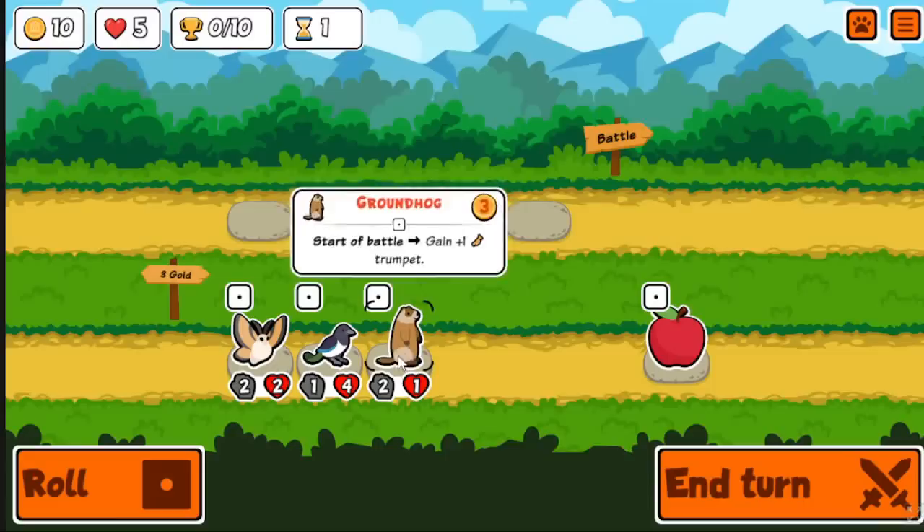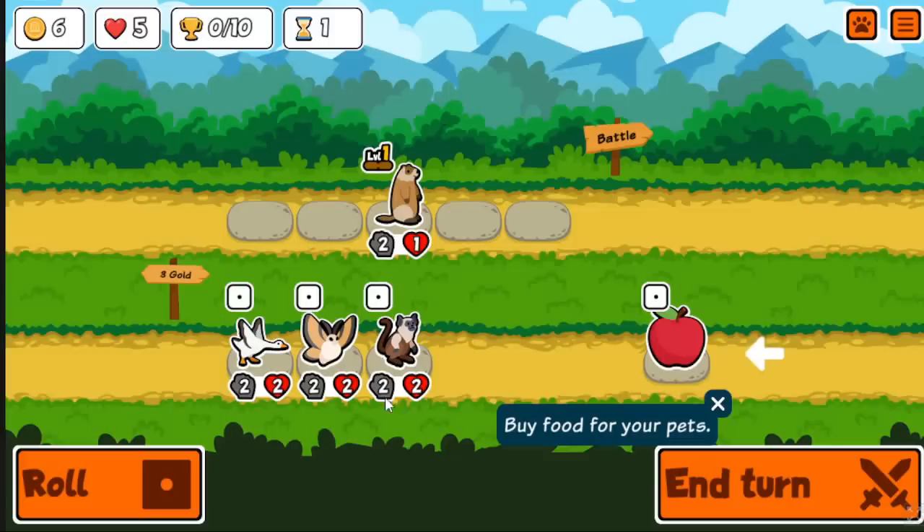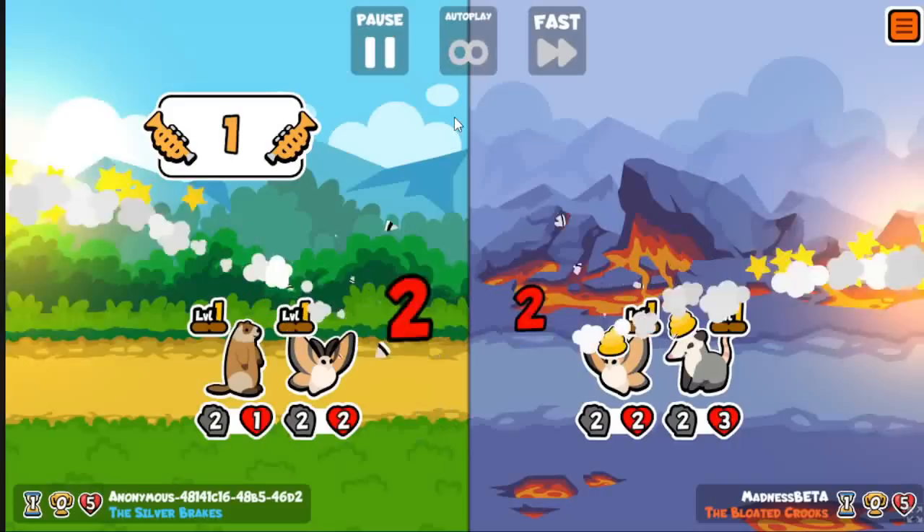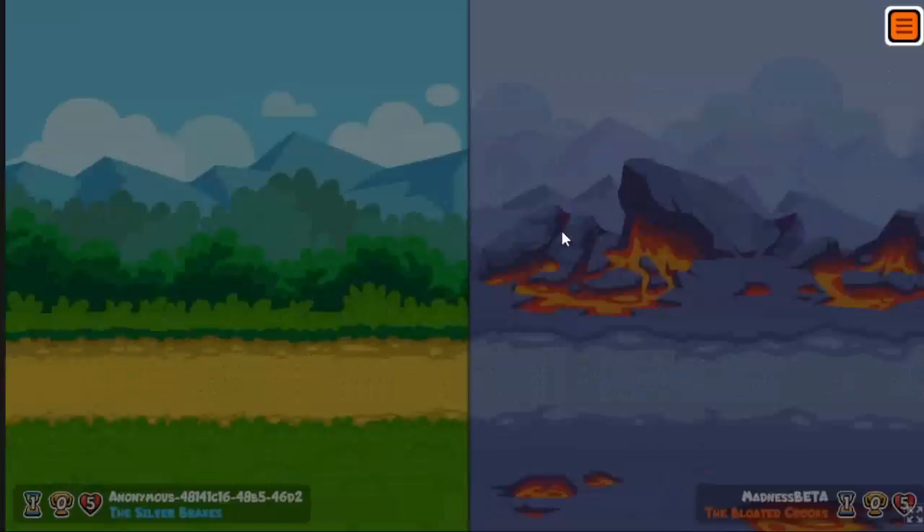One of the pets they changed was the flying fish. There's a whole bunch of changes from the previous day if you missed it — patch notes will still be in the description. The flying fish now gives one experience to the thing that's summoned and also gives it one attack, but it no longer works in the shop. So it's not like a free 1-1 buff anymore — it's just like a 2-1 buff in battle, which means it's slightly better for summons.